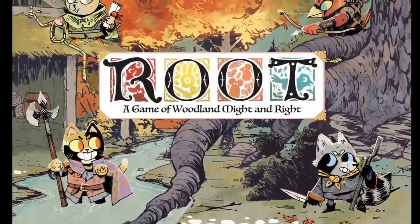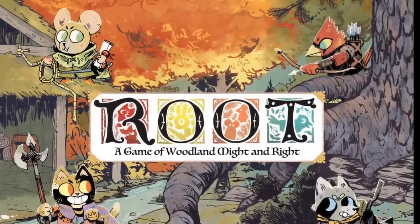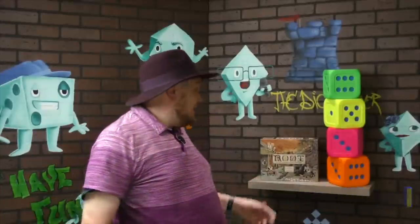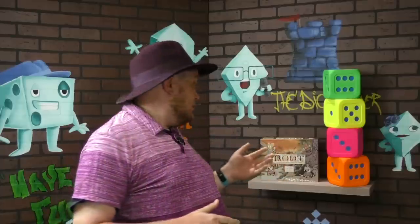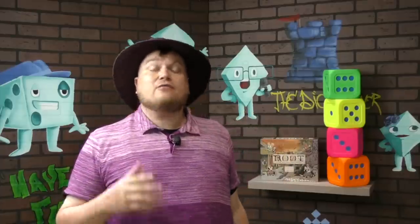And now, it's time for another Dice Tower Review with Tom Vassell. Hey folks, I'm Tom Vassell and today we're taking a look at Root, a game of woodland might and right. Root is made by Leder Games and it's the next game in their series of four-letter word games after Vast.